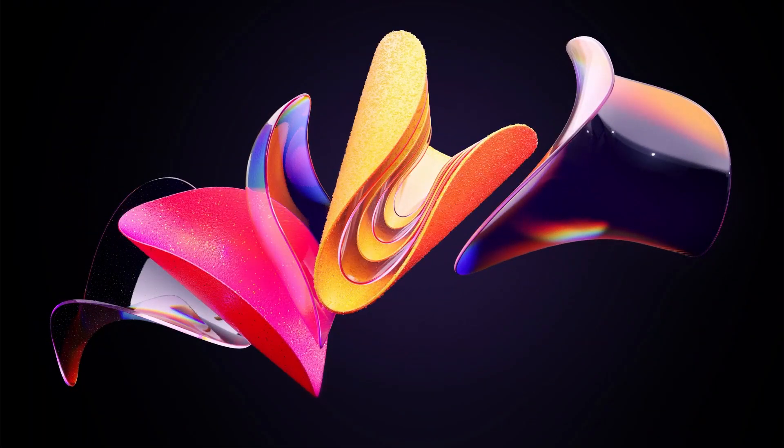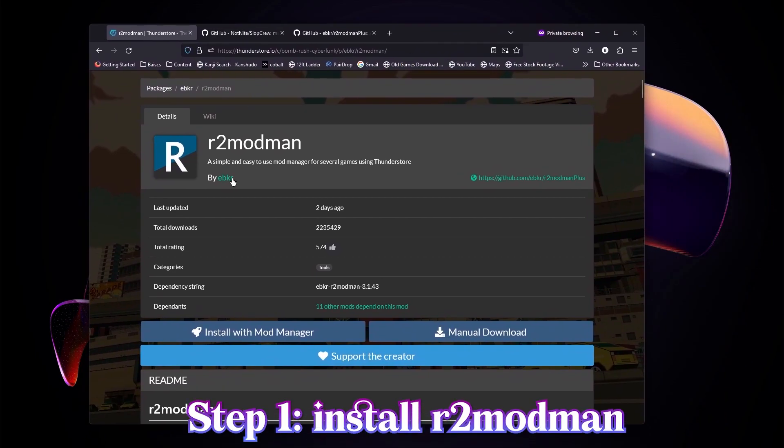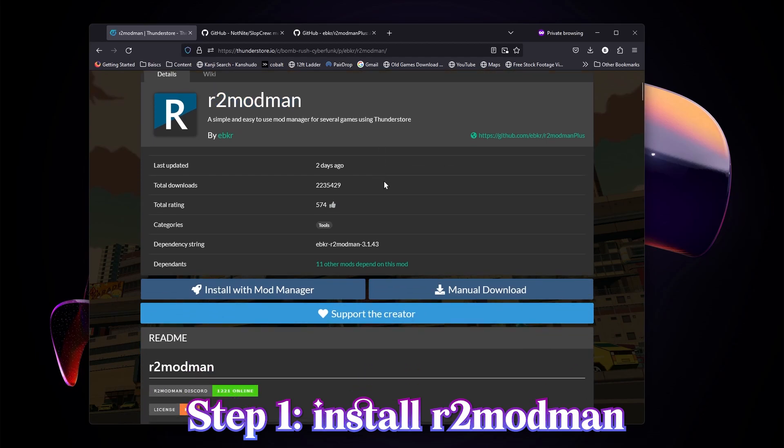Welcome to my desktop. I'll be showing you how to get this thing installed. First off, you want to head on down to here — this link will be in the description, it'll be the first thing up there. You want to download this program, R2ModMan. This allows you to manage all the mods for a bunch of different games, but we'll be using it for BRC.